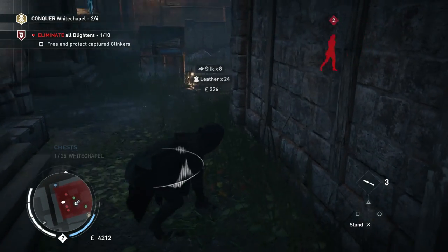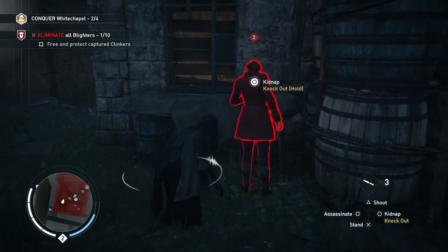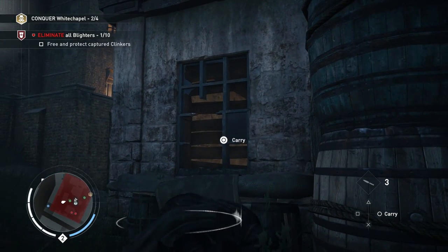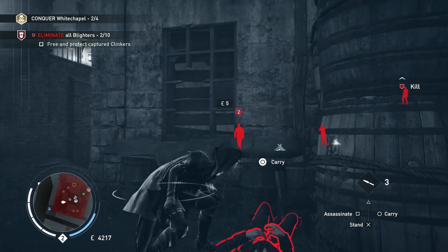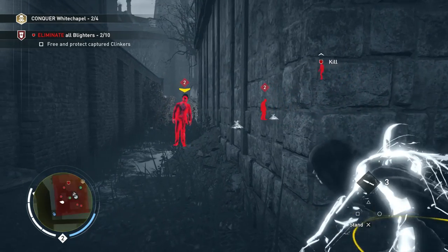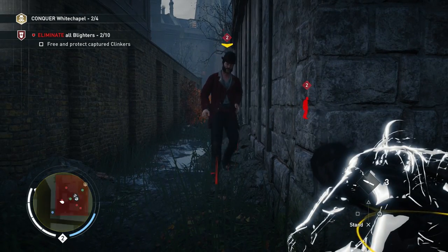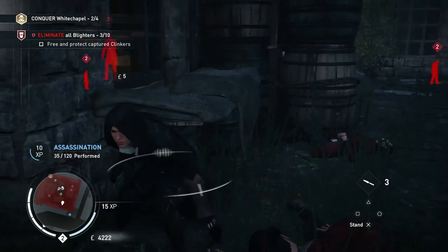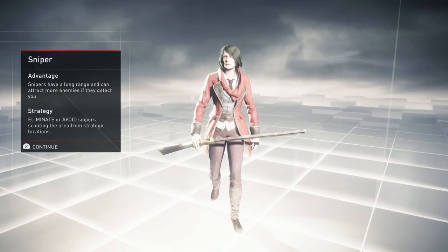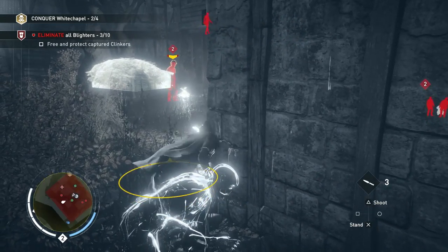We've got chests. I'm picking up silk and leather — those can be used to not only upgrade yourself and craft certain items like cloaks, but also to upgrade your gang members, giving them better weapons. You can level them up to level 5 and then level 10, give them carriages — there's just so much you can do. They've taken a bit from Black Flag more than Unity in terms of collecting to upgrade. There are also shops on the map, so I assume you can buy shops and there should be quite a lot of facility for making money and putting money into stuff.